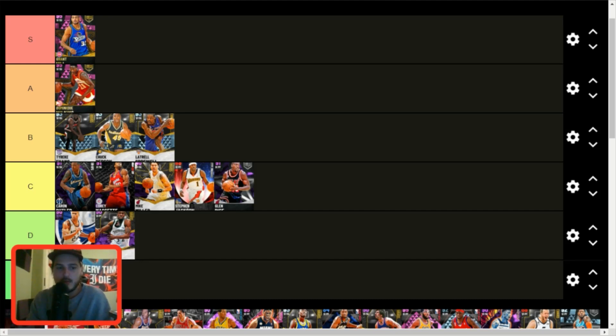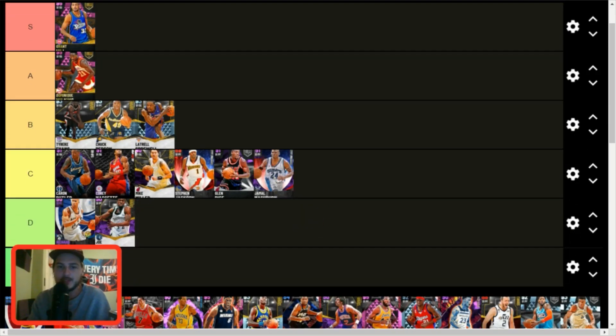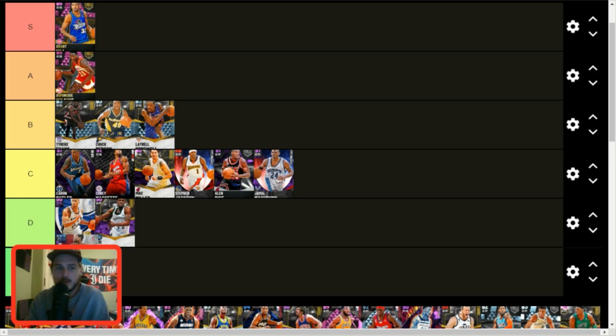Jamal Hashburn — C tier. He's okay, he plays well, can shoot a little bit, does pretty much everything pretty well. I wish he could shoot a little bit better and handle the ball a little better — that's why he's in C tier. He rim runs really well and rebounds pretty decently. He's another embodiment of C tier.